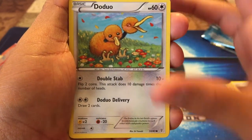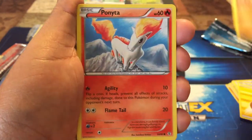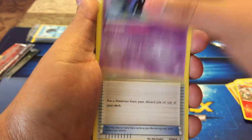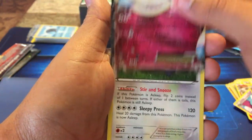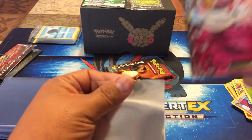Here we go — we got a Lightning Energy, Ponyta, Charmander, a Golbat, a Max Revive, a Slowpoke reverse holo, a Sylveon EX, and for the last card a Snorlax non-holo rare. So Sylveon EX — not a bad pull overall.